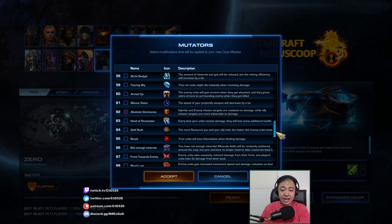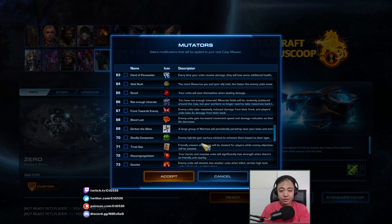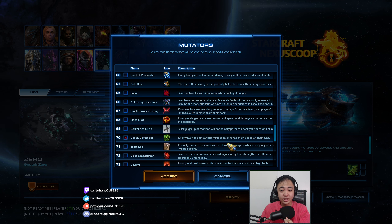We will also have Deadly Companion — this is the one that spawns stuff. Enemy hybrids gain various minions to enhance them based on their type, so the hybrids will spawn extra enemy units that we have to fight, or extra things that we have to deal with.